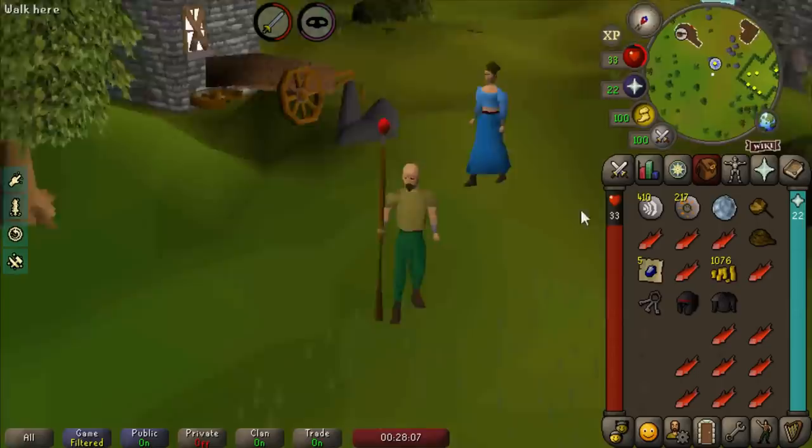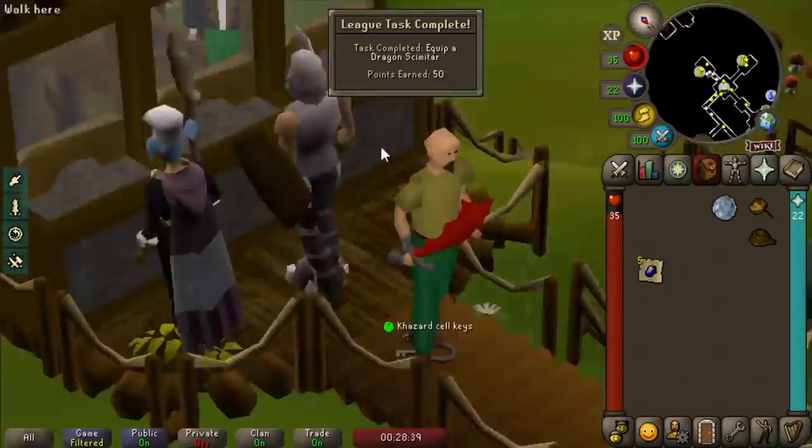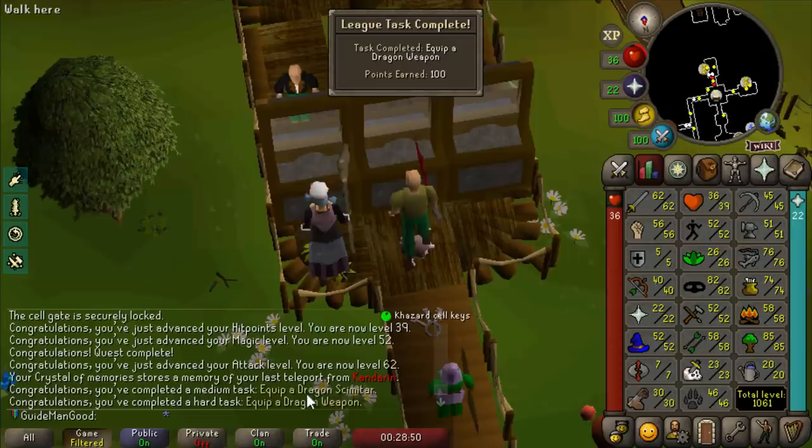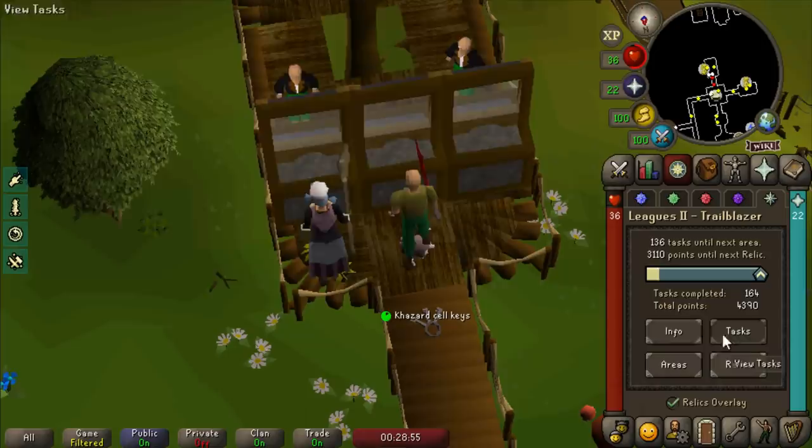Equip the dragon scimitar - there's 50 league points for that, and actually 100 more on top. So we just got 150 points for equipping the dragon scimitar, which puts us at only 2,700 until we get our next relic. Very nice progress.